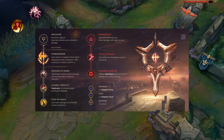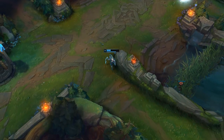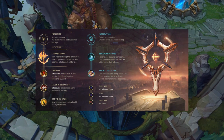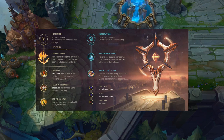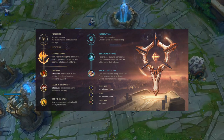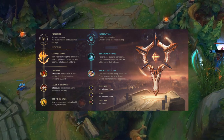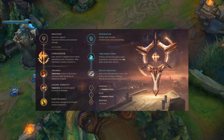You can take Taste of Blood or Ravenous Hunter for sustainability, and for the secondary Domination page go Taste of Blood and Ravenous Hunter to increase sustainability for Conqueror. But remember you don't always have to take this — another option is Faker's Diana page, where your secondary is Time Warp Tonic and Biscuit Delivery. Faker used that in a matchup against LeBlanc where he expected a lot of poke and harass. So you can change your secondary runes depending on matchup. If you're fighting someone that deals lots of damage, you can take Bone Plating from the Resolve tree, or Revitalize to increase your shielding amount.